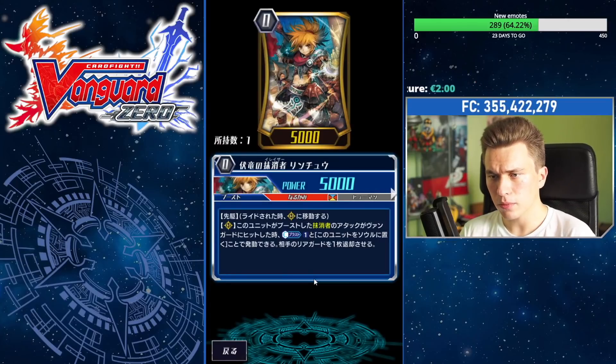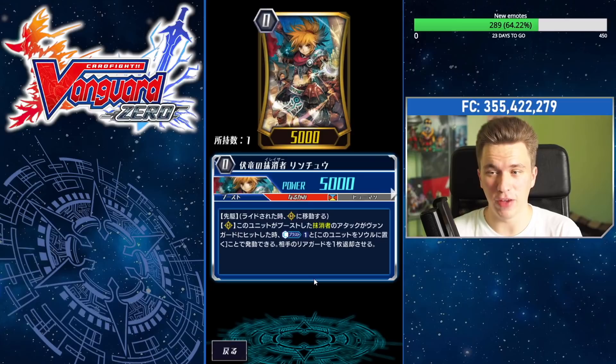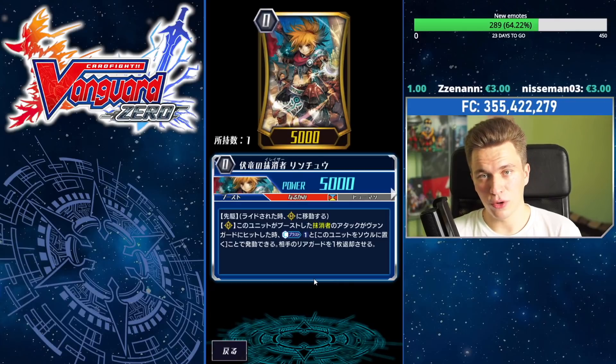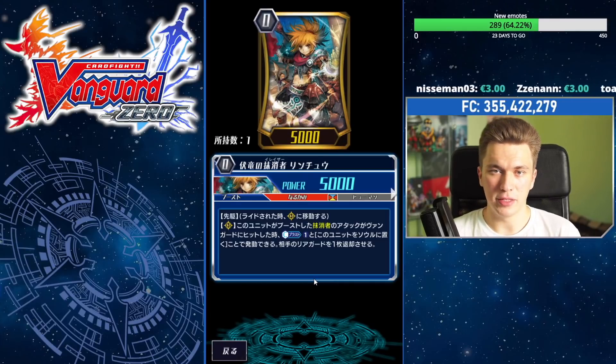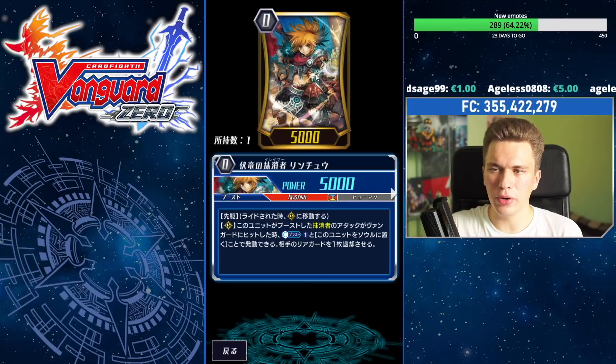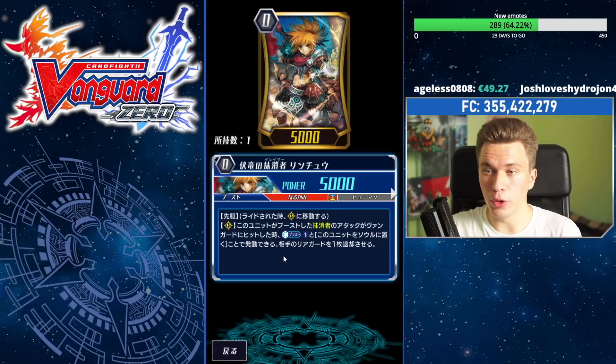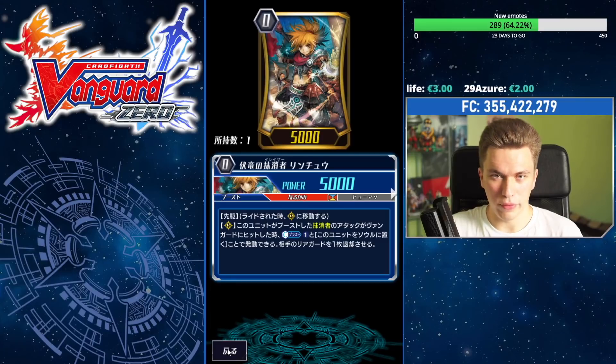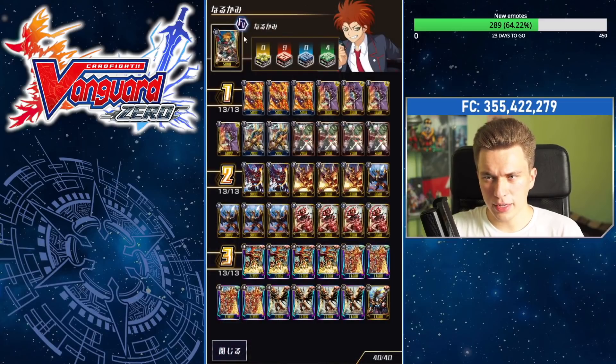Lynchu says: when he boosts an Eradicator and the attack hits a vanguard, counter blast 1, put him into the soul, then choose any of your opponent's rearguards and retire it. This effect can be used against starters, grade ones, and in some matchups. Against Aqua Force you can wait for them to put a Bazil or Diamantes in the back and pop it — but keep in mind their Maelstrom Limit Break might take him out. He's a great starter with a huge buff, being able to retire anything — grade threes left in the front row, grade twos placed in the back defensively. Very cool starter.